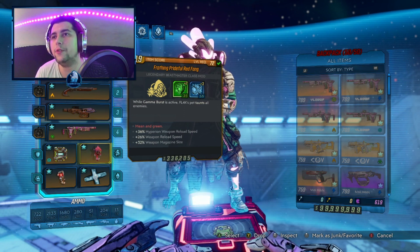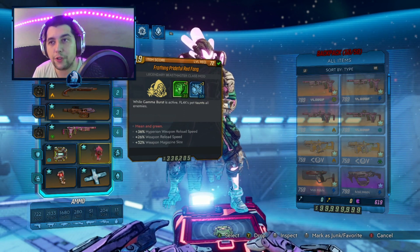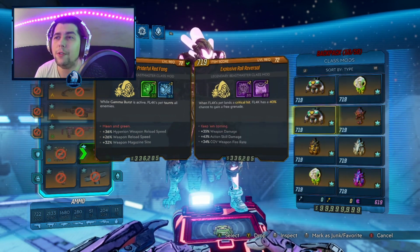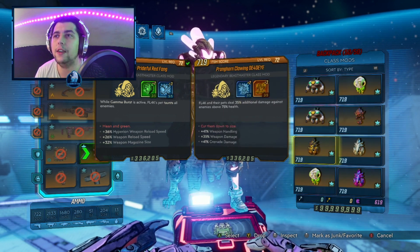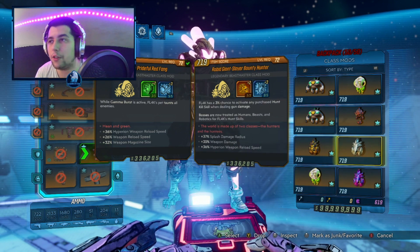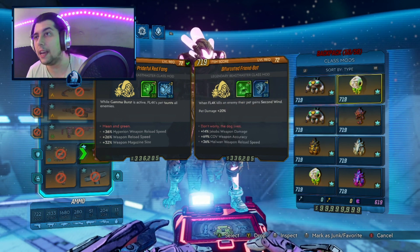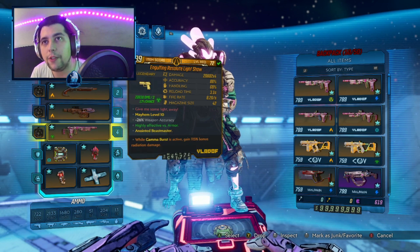For the class mod we have the Red Fang, which is what we're going to rock pretty much all the time. We also have a bunch of other options — I put all the good class mods for FL4K so you have choices: a Deadeye, a Stack Bot, a Cosmic Stalker, a Bounty Hunter, a Rack Commander, a Whale Reversal, a Commandlet, and finally a Friend Bot.